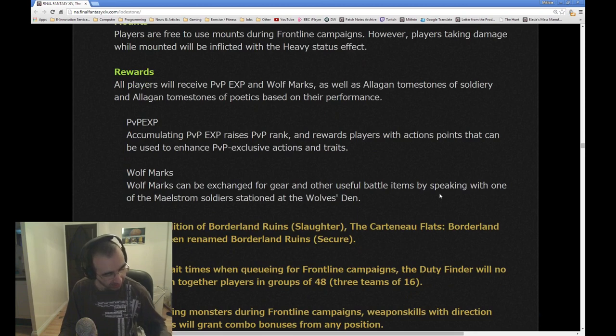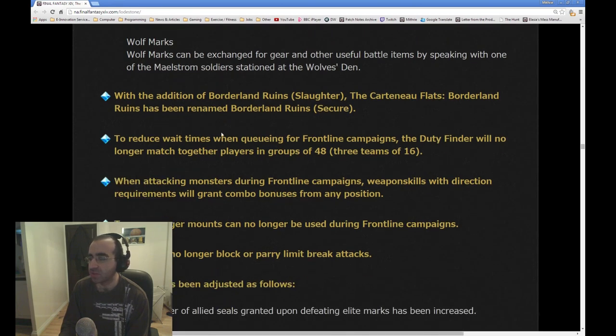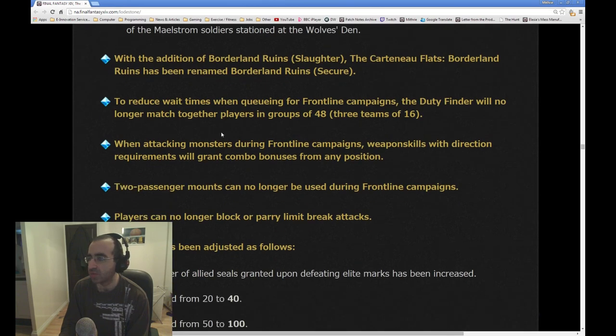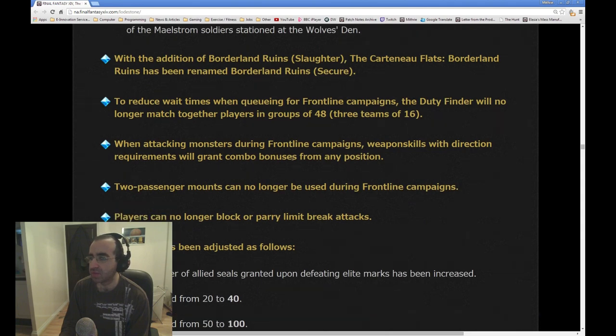Rewards: all players will receive PvP EXP, Wolf Marks, Allagan Tomestones of Soldiery and Allagan Tomestones of Poetics based on their performance. Accumulating PvP EXP raises PvP rank and rewards players with action points that can be used to enhance PvP exclusive actions and traits. Wolf Marks can be exchanged for gear and other useful battle items by speaking to Maelstrom Soldiers at the Wolf's Den. With the addition of Borderland Ruins Slaughter, Cardinal Flats Ruins has been renamed Borderland Ruins Secure. To reduce wait times when queuing for Frontline campaigns, the duty finder will no longer match players in groups of 48.